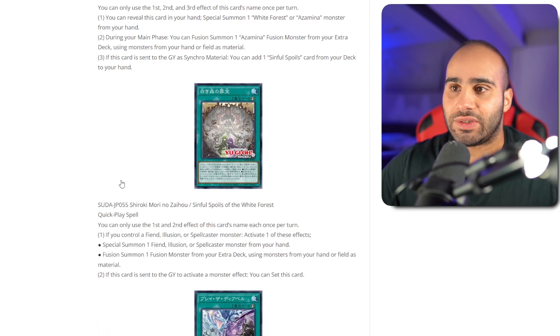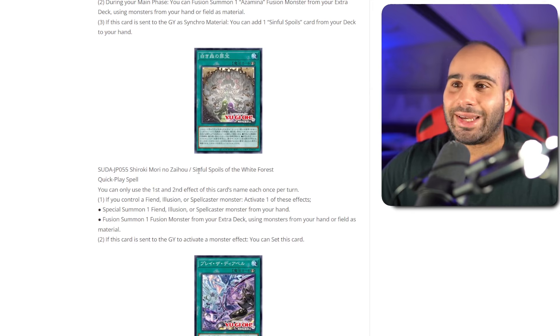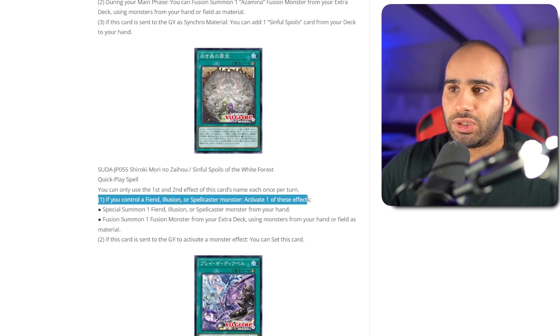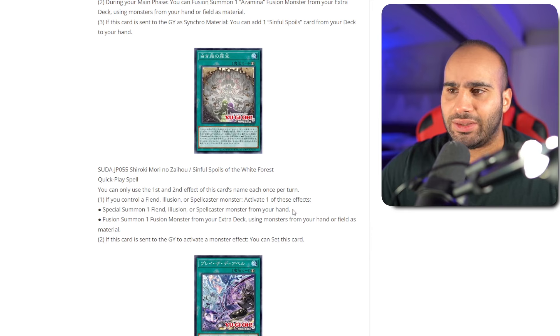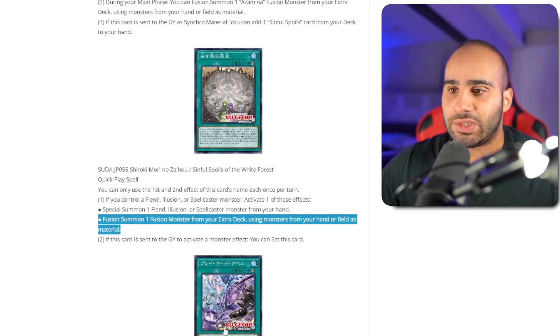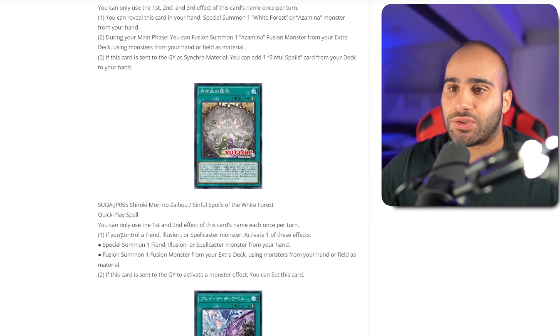Anyways, Sinful Spoils of the White Forest. Again, a Sinful Spoils and a White Forest card, but not an Azamina card. It's a quick spell, first and second effect once per turn. If you control a Fiend, Illusion, or Spellcaster, activate one of these effects: special summon one Fiend, Illusion, or Spellcaster from your hand — only from the hand, not the grave, unfortunately — or fusion summon one fusion monster from the extra deck using monsters from your hand or field as material, plus the typical White Forest trigger effect. So that's relatively cool — it's just like Ophelitis. You can summon something on your opponent's turn, which is nice, or go into Arsielago or Rhea Silvara. I don't think this is going to be more than a one-of, but you can set this with Diabelle Star, search it with Sylvie, or search it with Rhea Silvara. That's pretty nice.